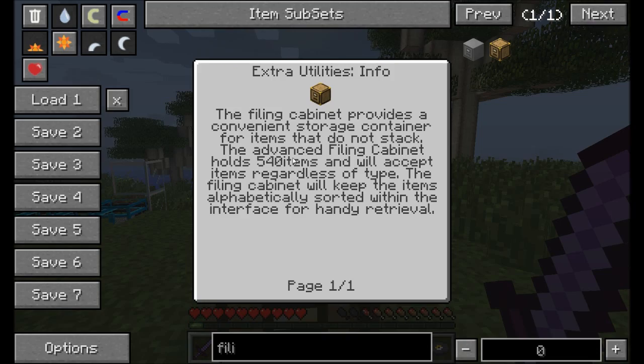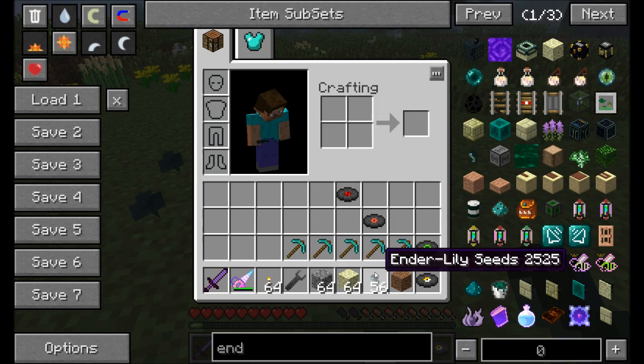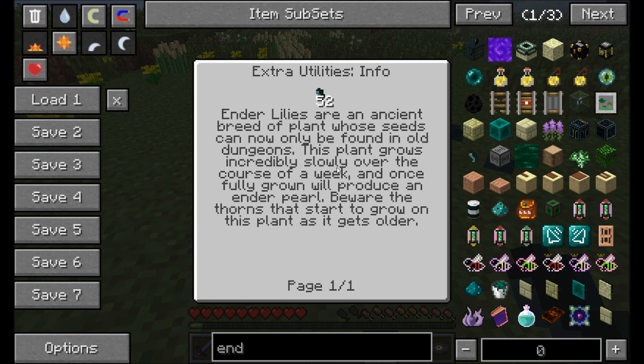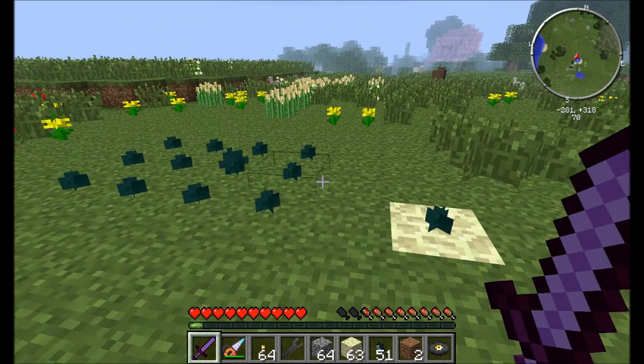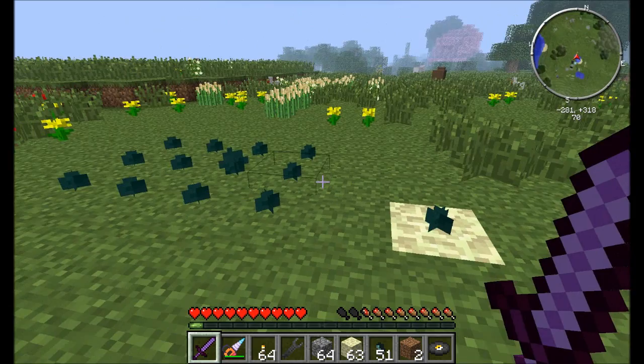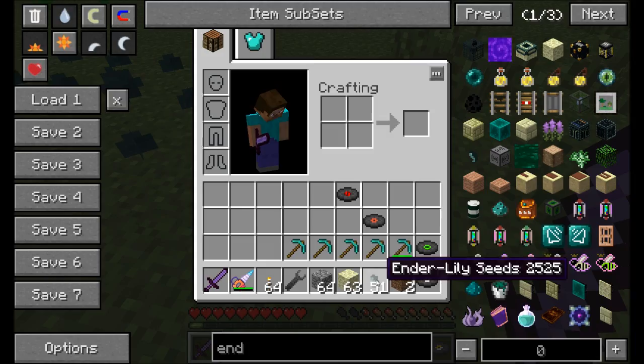If you've ever wanted to farm ender pearls, go ahead and plant some ender lily seeds. They're hard to find — only in dungeon chests and a couple of rare places — and they take a long time to grow, about seven in-game days. As they get older they produce thorns that hurt you if you walk by. Tip: plant them on end stone and they'll grow significantly faster. Also, if planted on end stone there's a small chance of getting an extra ender lily seed when you harvest.